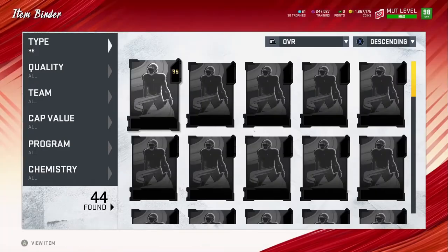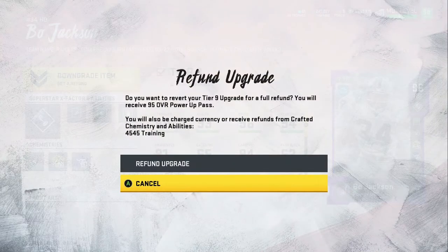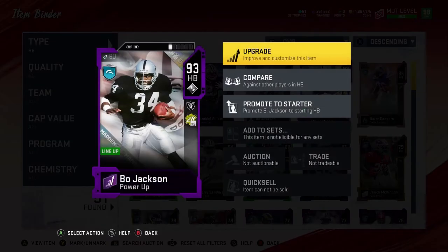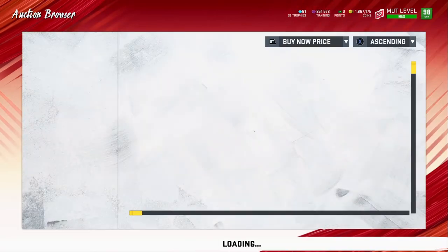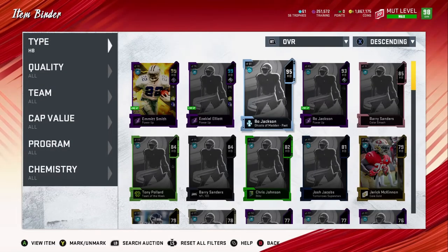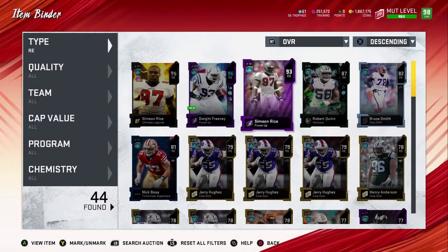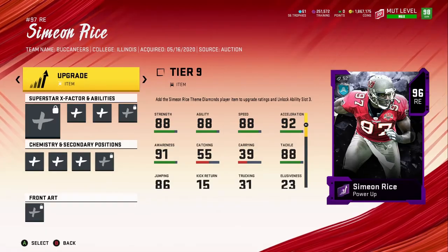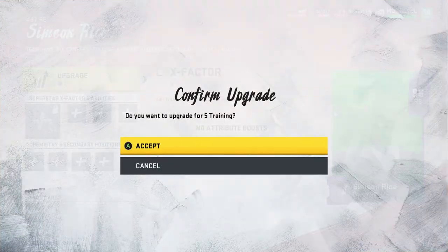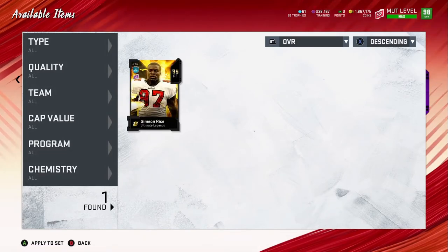We're just gonna put halfback to hurry up and get it done. So here's Bo Jackson — we have his other version of the card already, which is only about 65K, though we'll lose some chemistry that we'll add back later. Just to show you: Simeon Rice 95 is going for 169K, and Bo Jackson is 59K. That's why you buy Bo Jackson and use your power pass on Simeon Rice. That 95 version of Simeon Rice will go down soon anyway, especially once Dwight Freeney gets another card.